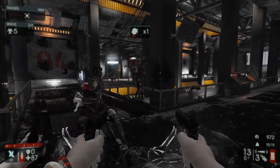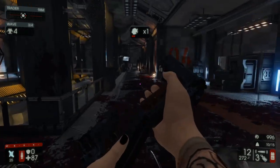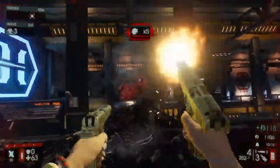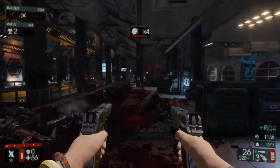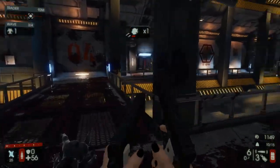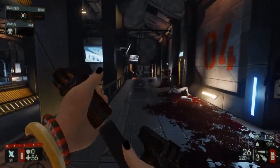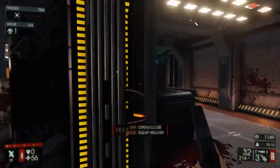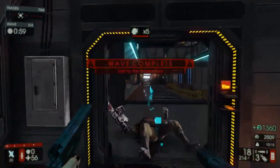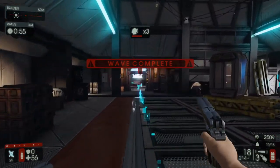Oh my god, I hate these Invisible Stalkers so much. They are so deadly on Hell on Earth. Just hit him in the face. That's another Scrake coming through there. You want to start a little bit farther back when you start to kill him, because otherwise they start rushing you, and once they're spinning around it's a lot harder to track their heads.